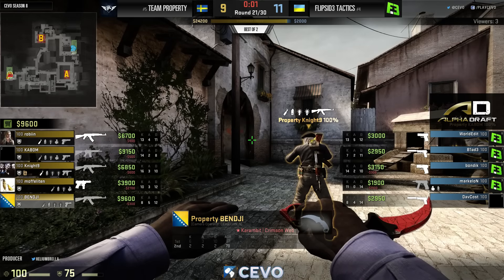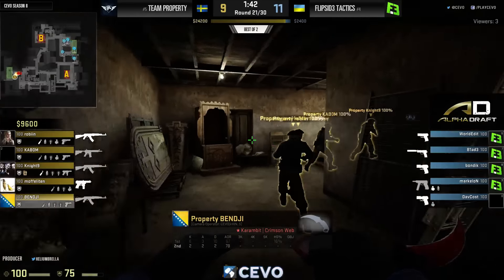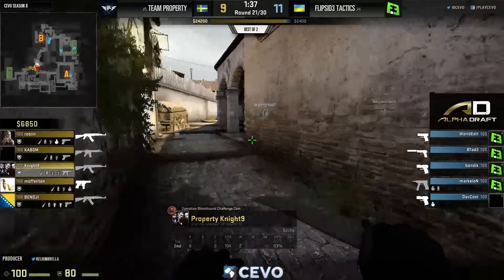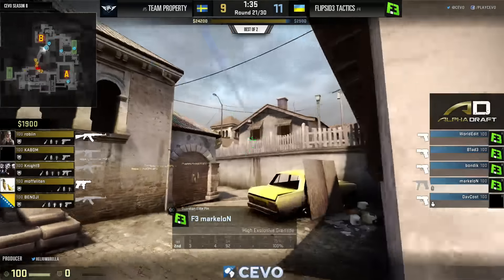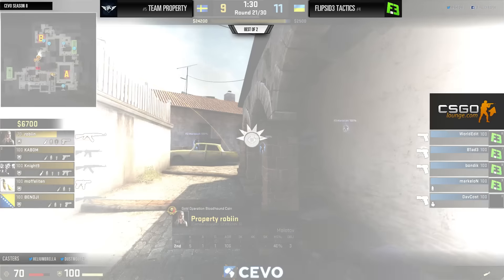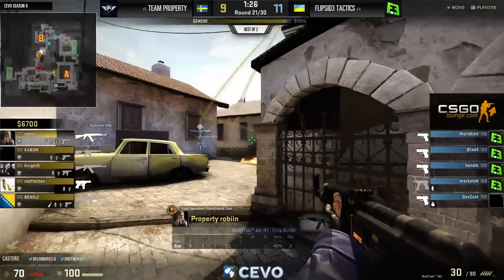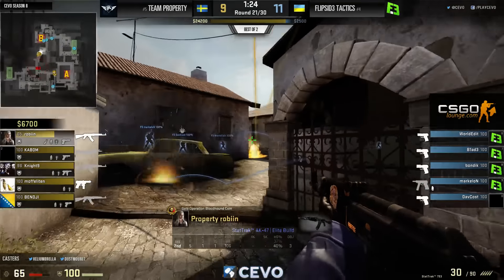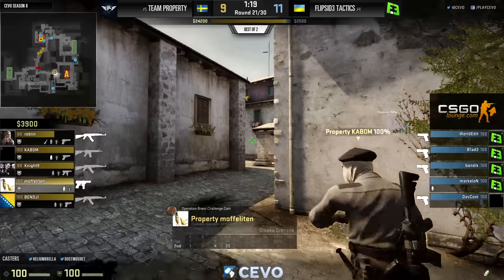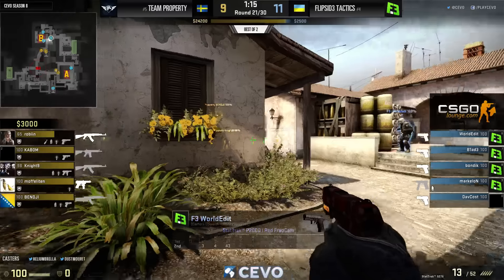Property making quite a stand. Will get themselves another round — should bring it within one unless Flip Side gets something done with these pistols. We've only seen one actual rifle round here from Flip Side — their money got busted, forced to double save, now saving again after losing the first rifle round. Property have at least done enough to get back into the game. Now it's competitive, a respectable game.